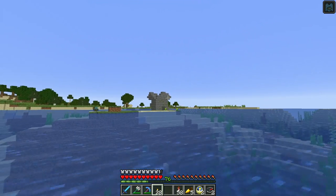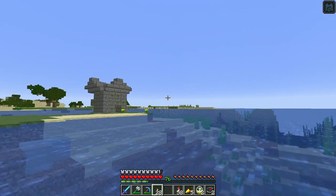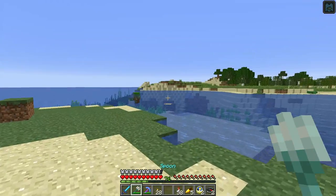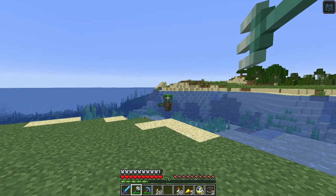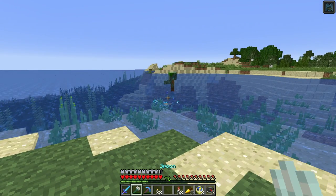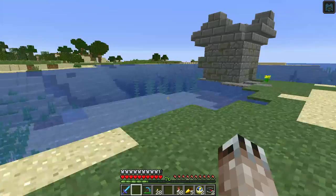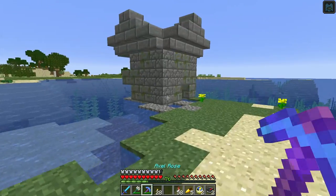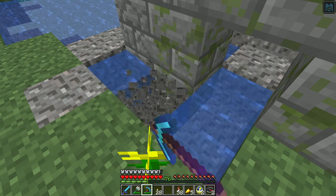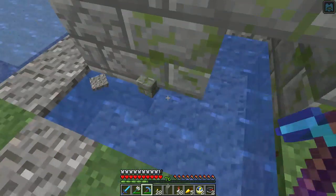This is one of those underwater structures that's completely above water. Oh, there's a drowned over there. Hi buddy — can I have a word with you? There we go. That means there's probably a treasure chest down here somewhere.